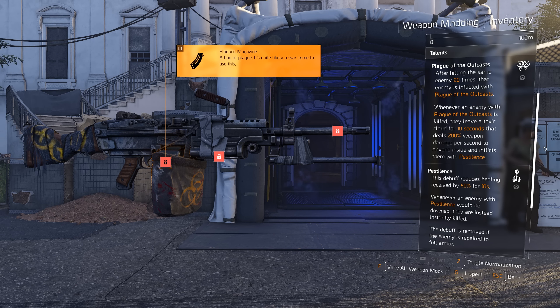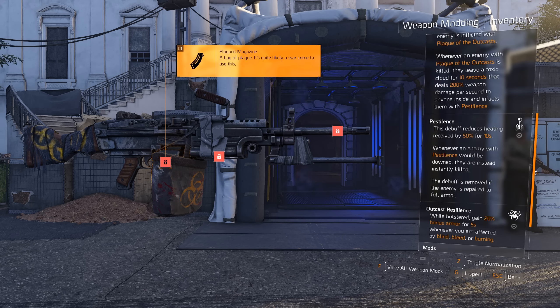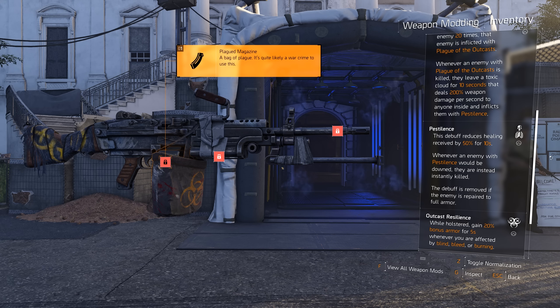The second talent is also called Pestilence — it's a debuff that reduces healing received by 50% for 10 seconds. Whenever an enemy with Pestilence would be downed, they're instantly killed instead, and the debuff is removed if the enemy is repaired to full armor. The holster talent is called 'Outcast Resilience': while holstered, you get 20% bonus armor for 5 seconds whenever you're affected by blind, bleed, or burning effects.